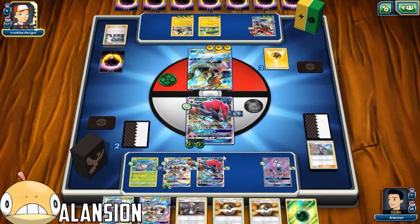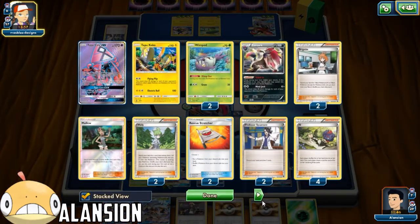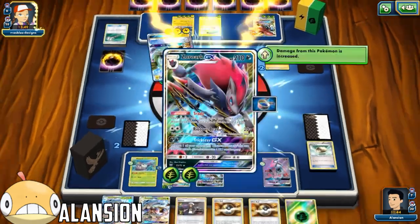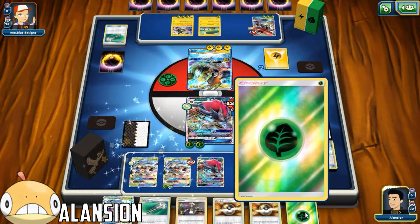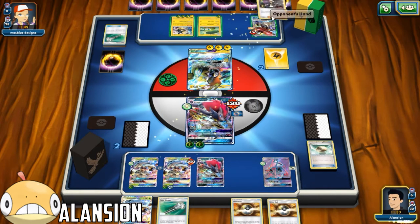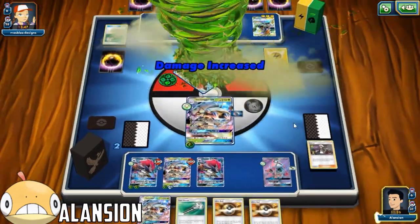He's going to Strong Charge under the Vikavolt again - still don't know why. He's going to Sycamore, so that means he will not be able to Guzma and we do win. He uses Field Blower off the Glissapods - takes off the Float Stones. So this is game. All we have to do is put this out, Guzma, put out the Wimpod and First Impression - and that's game.